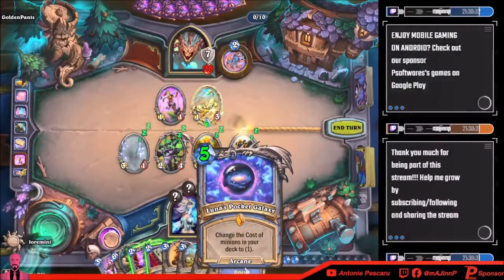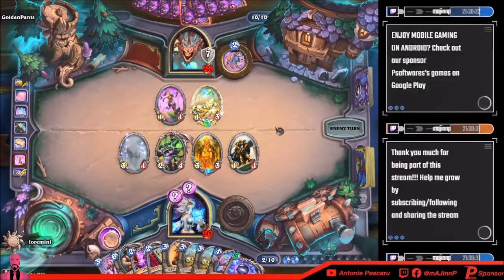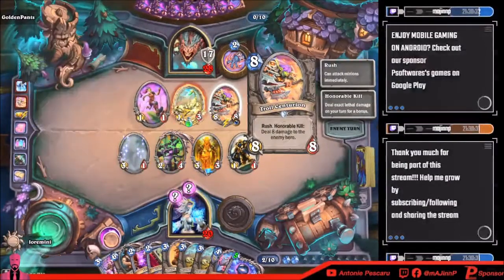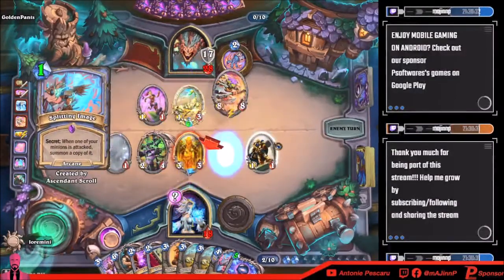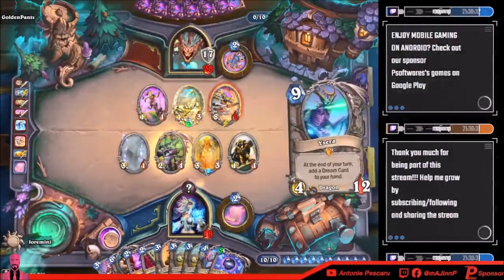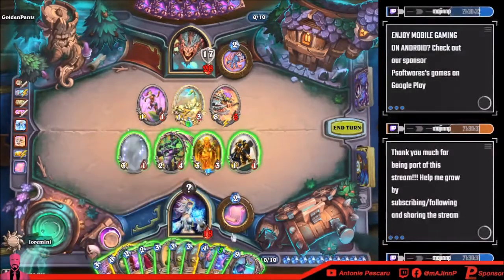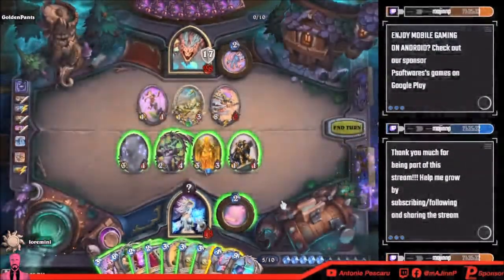Change the cost of minions in your deck to one — this is really good, very good. He probably has his board clear in his hand, he's probably gonna do that. Honorable — deal damage. I need to kill that. Oh, Yosera's good. I can't really do much, I can do this — I can just do that.